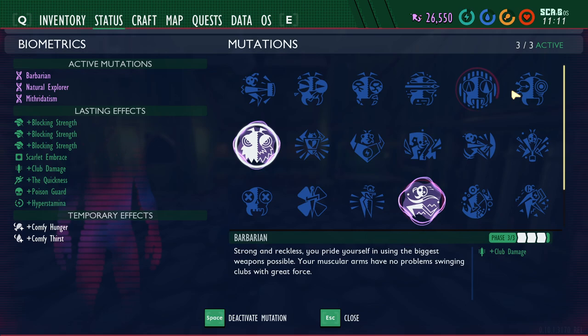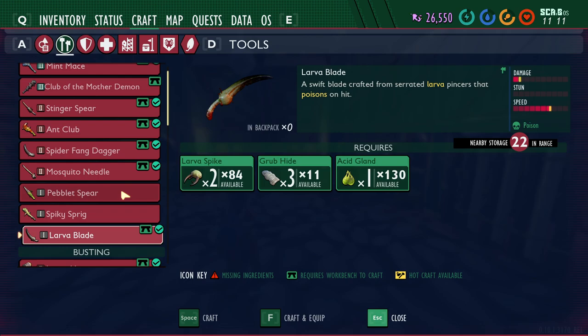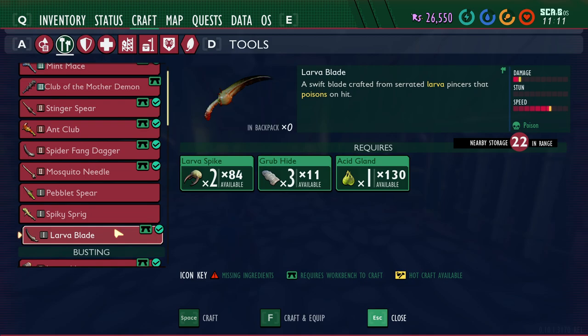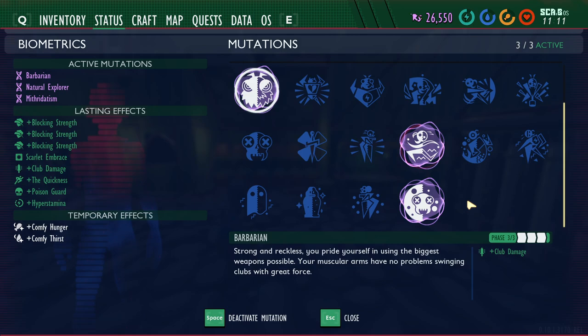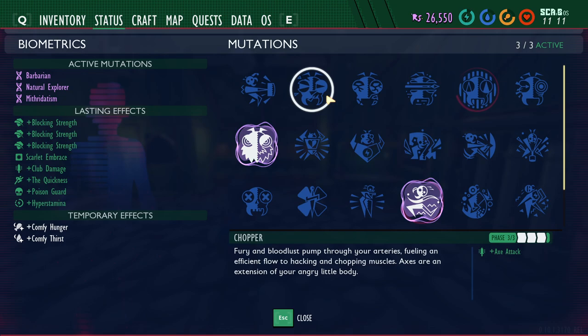Those are the seven offensive weapon mutations. One mutation not currently in the game would buff Swords — there's also the Mosquito Needle and the Larva Blade, which don't have a buff yet. The Mosquito Needle has lifesteal and the Larva Blade inflicts poison. I'm assuming they'll add a sword buff at some point. Right now there are seven weapon-buffing mutations, so depending on your weapon of choice, equipping one of these gives you extra damage to take down insects faster while using less weapon durability.